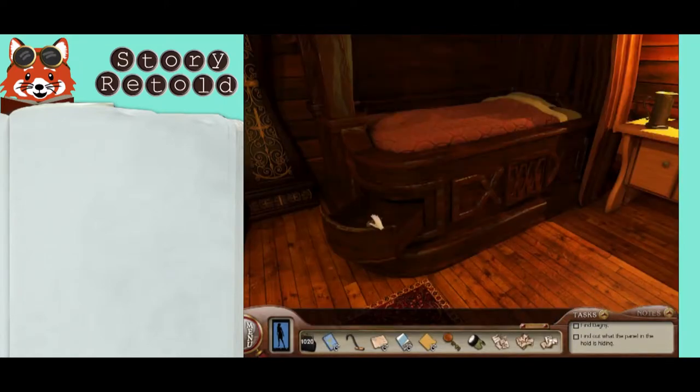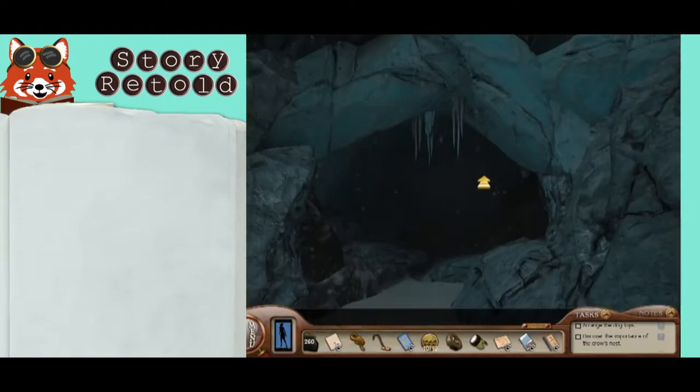The fourth is in the captain's bed — score one for Nancy. The fifth is in the ice caves.